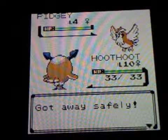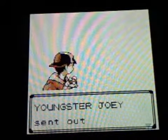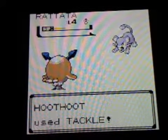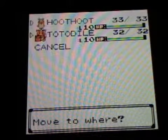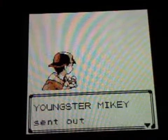Off we go. We got here, these guys have stopped battling so we can start fighting. This guy is going to be so easy. I'm just going to speed up this route — it will be much easier so we can get to Violet City and do Sprout Tower much quicker.